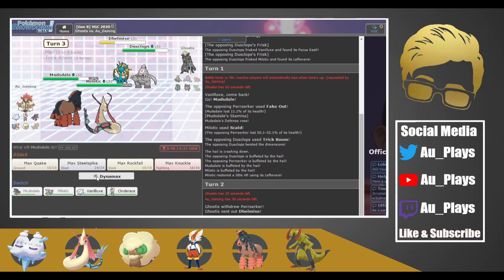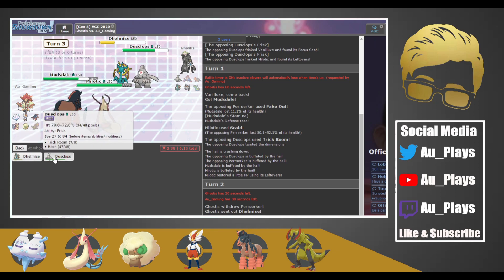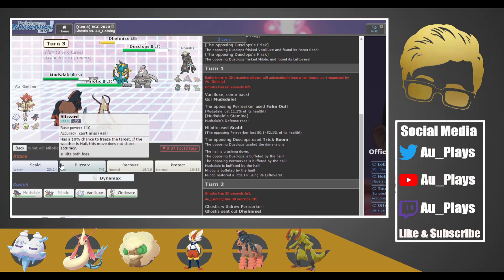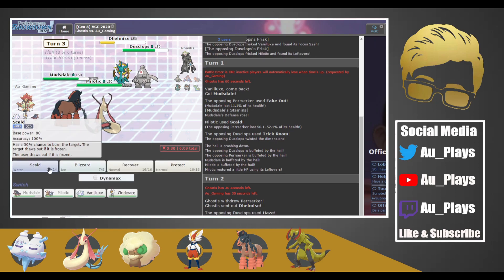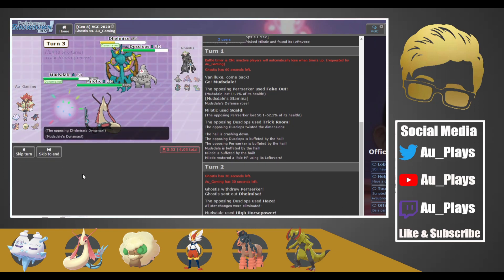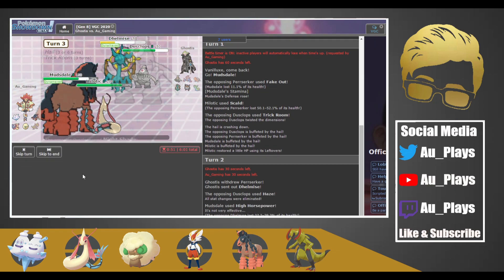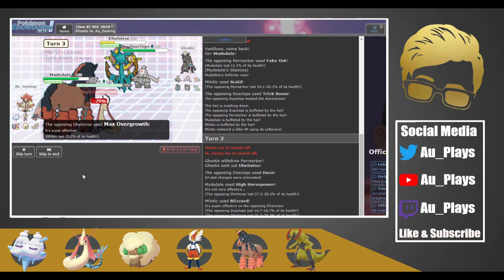This turn we're actually going to dynamax and Max Quake the Dusclops. They might dynamax their Delmize — so we're going to do the same plan, just Max Quake. Yeah, they dynamaxed Delmize and they're probably going for a grass move into Mudsdale, or actually they're probably trying to kill Milotic.